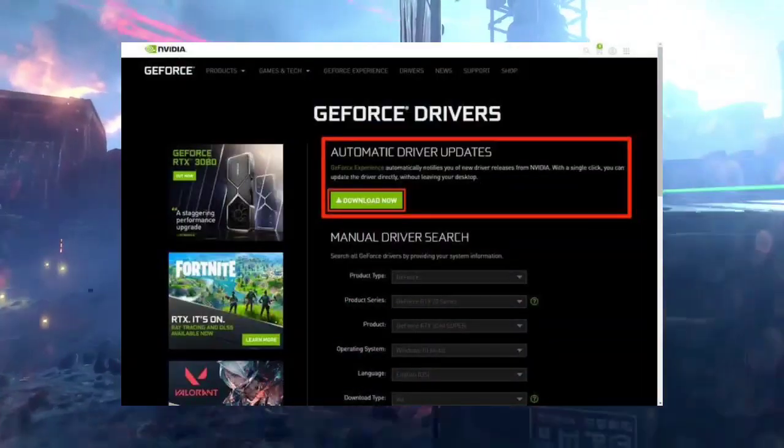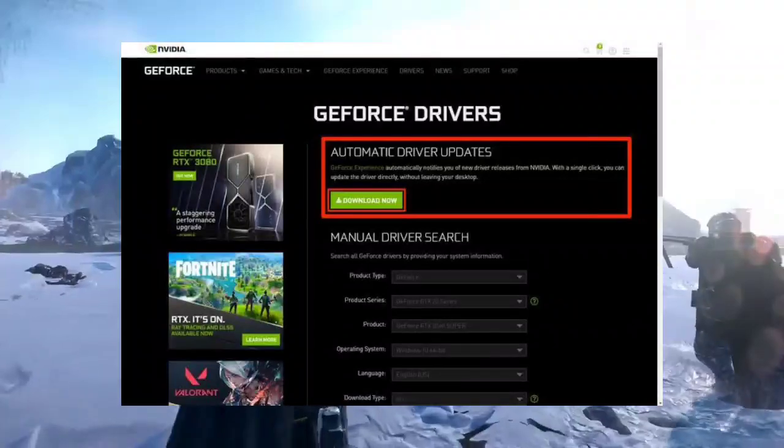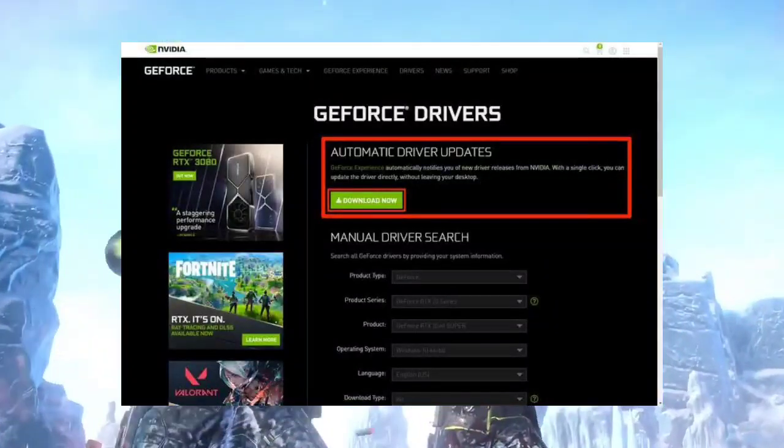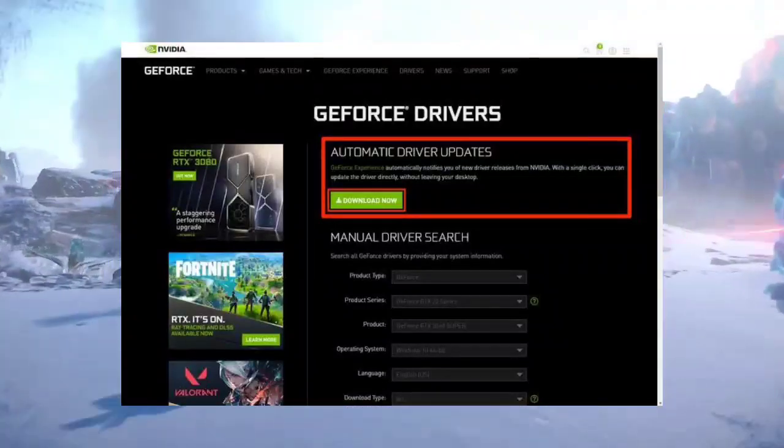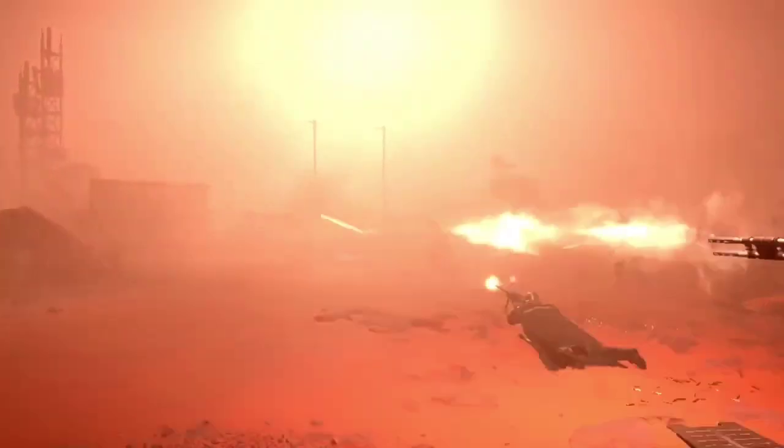Step 3: Update Graphics Drivers. Ensure your graphics drivers are up-to-date. Open Device Manager (Windows+X), update your graphics card driver under Display Adapters, and restart your PC after updating the driver.